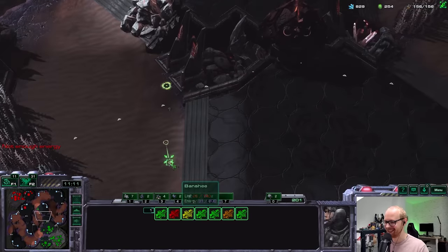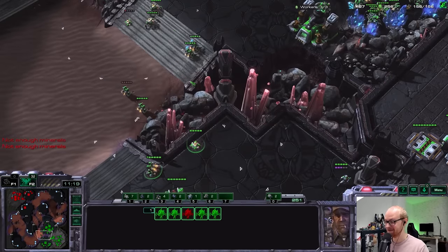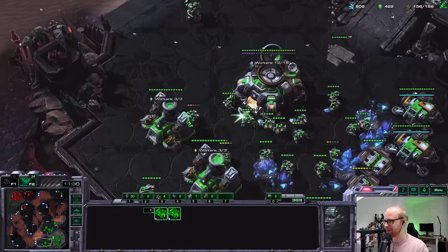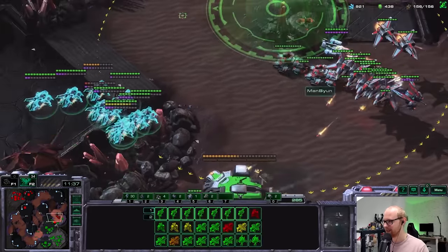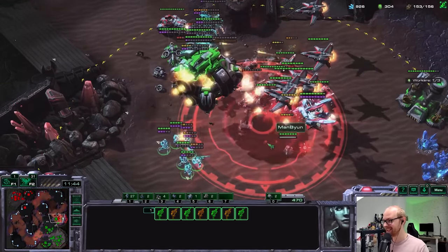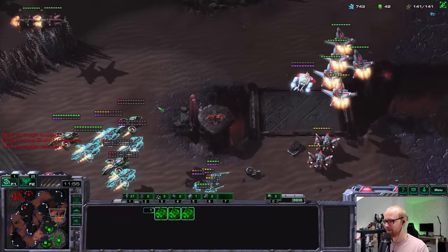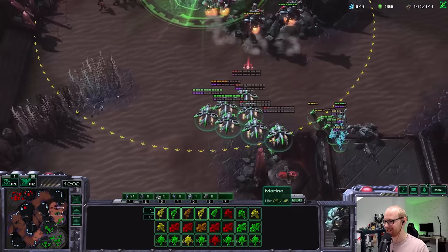I have seven ghosts. Look at how many turrets he has everywhere — it's crazy. The way he's playing, expanding with mass turrets on the map, is very creative. I like people that go out of the standard and make a really cool play happen. Watch this — I think I'm going to kill the tanks, and then he's going to land his vikings right next to all the banshees. The widow mines are going to shoot as well. I can kill the raven now — that is massive, he has no detection.